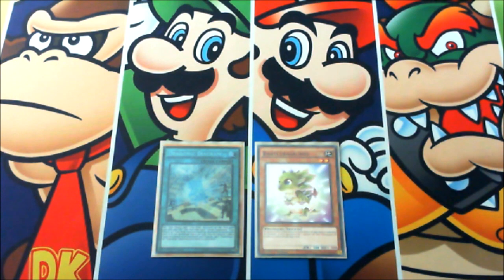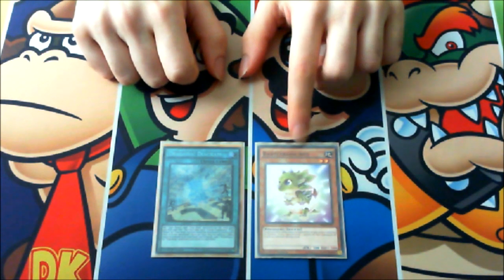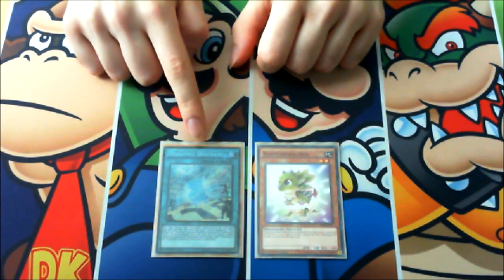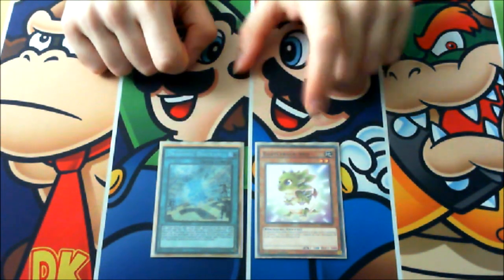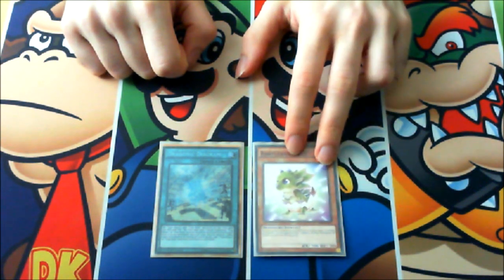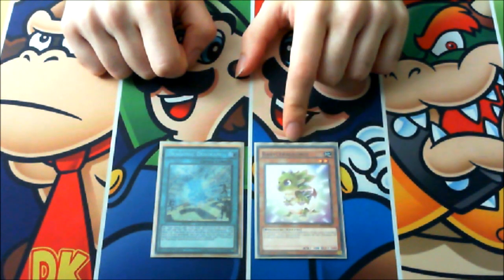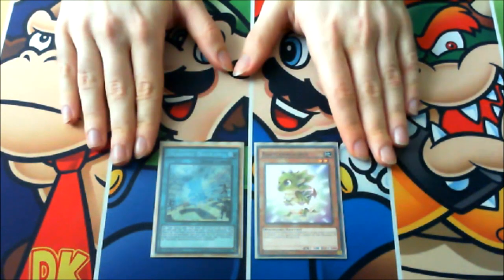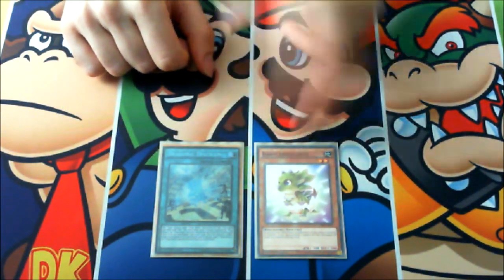The first combo you can easily perform with this deck starts with Dragonic Diagram and one baby. We are running three copies of Diagram, three copies of Terraforming — basically six copies — plus five copies of the babies: three Baby Sarasaurus and Chupacabra Petit Rana. We also run three copies of Fossil Dig, so this combo is very consistent because it's performed with just two cards.